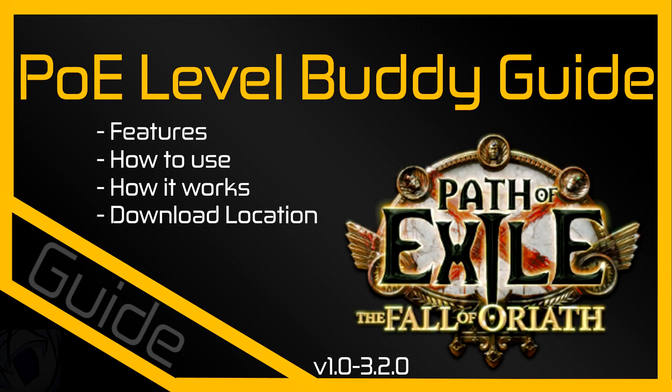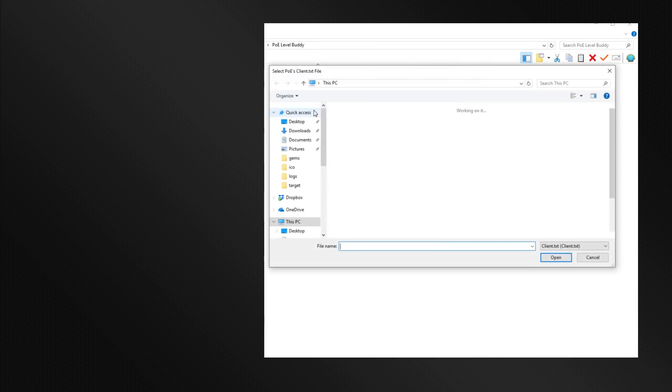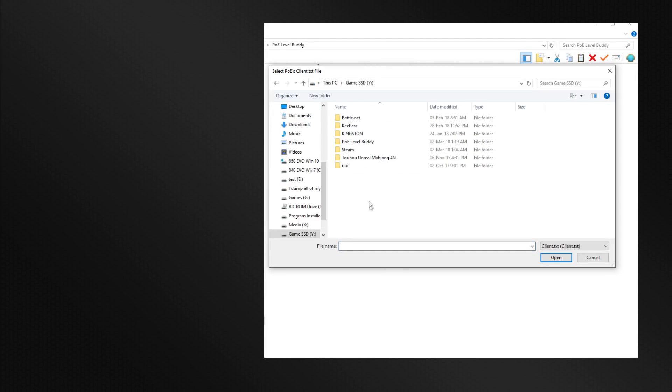Why don't I just show you? Upon first launching the program, you'll be greeted with a file browser. Use this file browser to navigate to your PoE client's text file. This is located in the Path of Exile installation folder. I'll just browse to mine real quick.